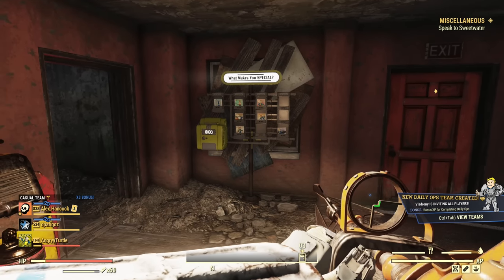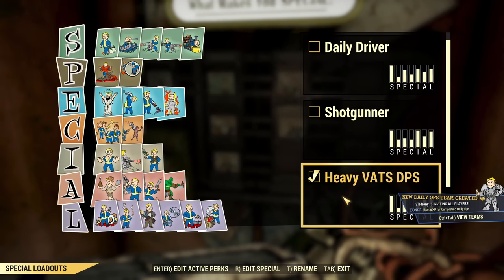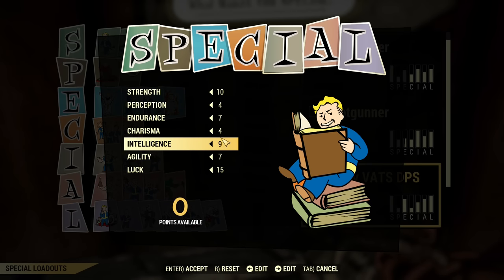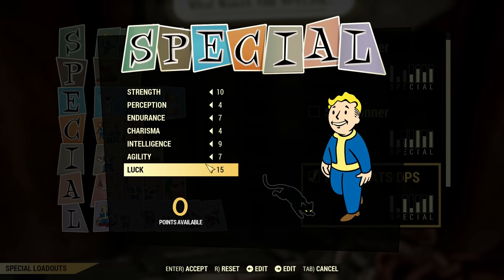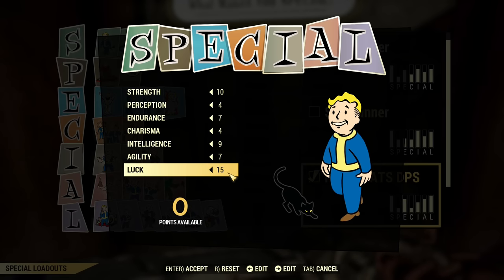Now let's start step by step with our SPECIAL distribution. You can see Strength, Perception, Endurance, Charisma, Intelligence, and Luck. Important thing about Luck: it is 15 base here, and Legendary Luck on top of that. The reason is recharging criticals without too much trouble. It is possible to play with just 15 base luck and still achieve 33 luck with consumables required to get a critical every second shot.